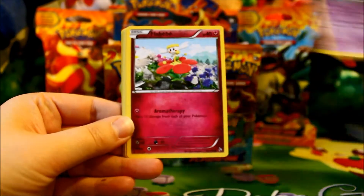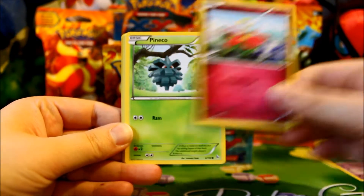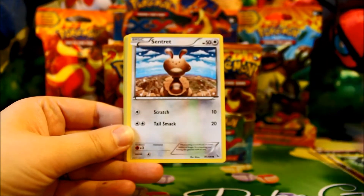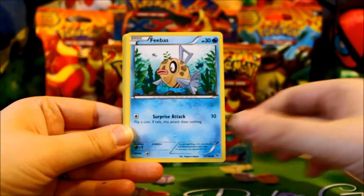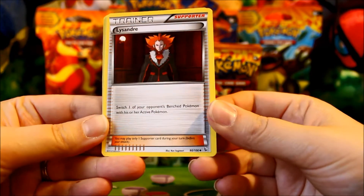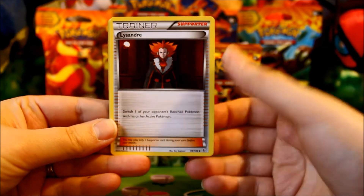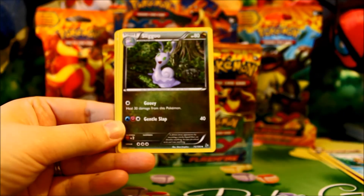Pack two: Another Duskull, Flabébé — very cute, I really like her. Pineco, Centric, Feebas, and Lysandre. It's a pretty cool trainer that works like Pokemon Catcher but takes a supporter role, so you can only use one of these a turn.